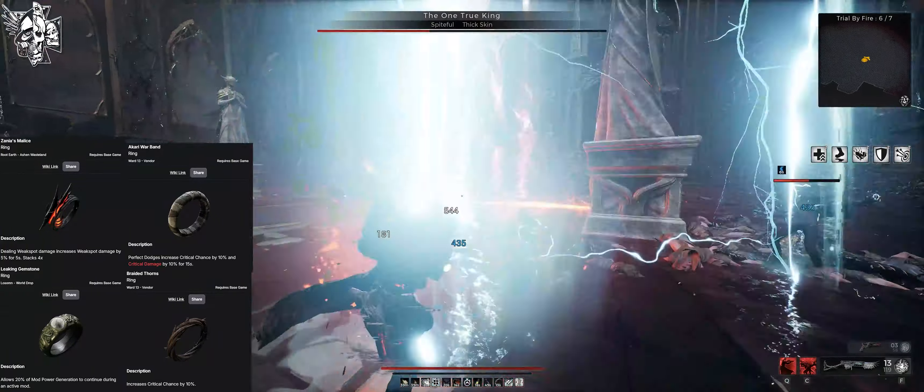For the rings and trinkets, we have Akari Warband, since we always trigger perfect dodge on any dodge so it's pretty much always active. Braided Thorns for more crit, which brings us to about 65% crit or 80% with prism fragments. Xania's Malice for weak spots, though you can also forego this for Stone of Expanse or even Assassin's Seal — Assassin's Seal is actually a good option for this build, believe it or not. Last ring is the Leaking Gemstone, which lets us generate mod power while mods are active, so given enough damage we can infinitely loop Dreadwalker on Nightfall when it's fixed.